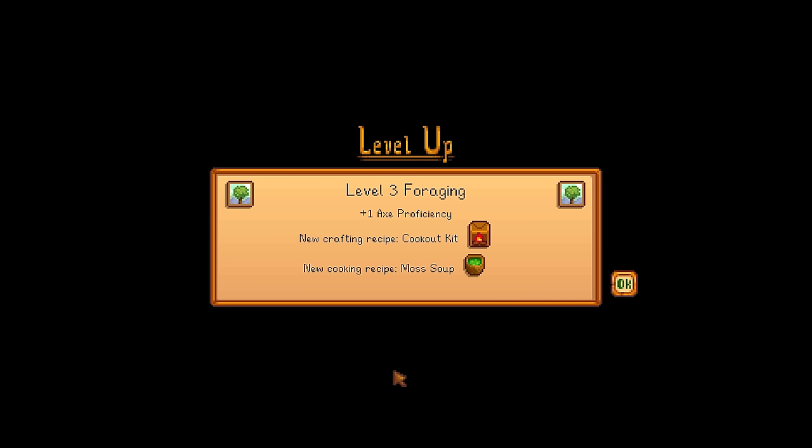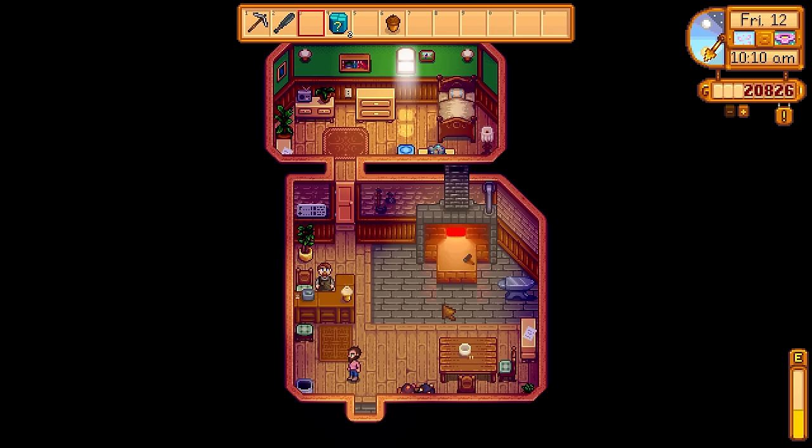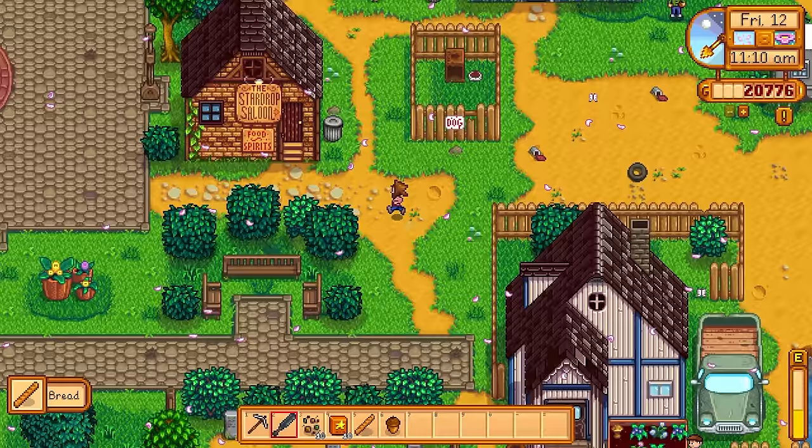I got some mystery boxes too — Clint can break those open. Level 3 foraging now gives moss soup and the cookout kit, nice to get that earlier rather than later. It was then time to water up the lovely kale, and in the next day or two it will fully mature and we can harvest it for tons of money. Clint processed the mystery boxes — 10 mixed seeds, that's 10 crops right there. I also got 10 quality fertilizers, which will dramatically increase the quality of my crops and mean more money.